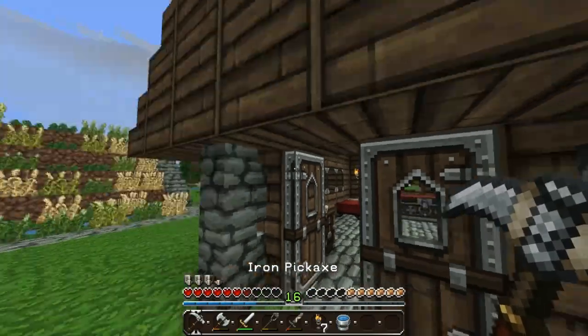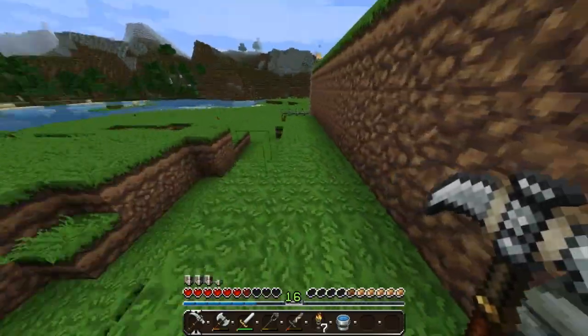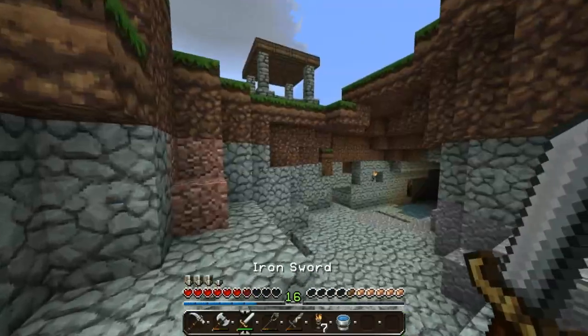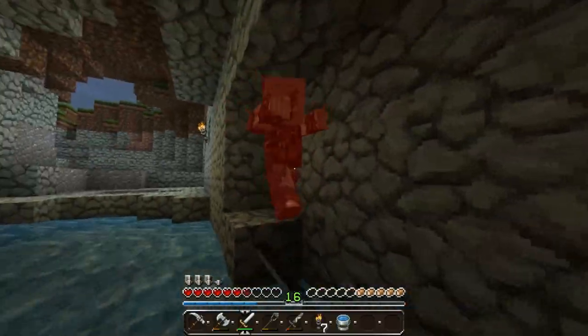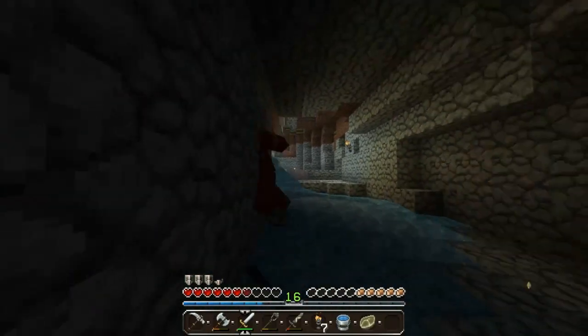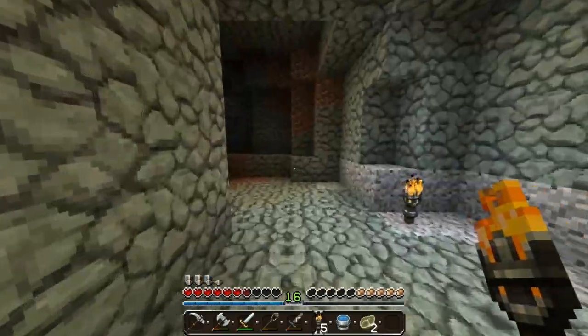We're going to do a little bit of mining. I'm going to try to find some iron because iron is a super good resource, especially for armor. I want to finish my armor — I need a chest plate and a helmet, but I don't have enough iron. I always want to keep a little supply of iron so I can make stuff when I need it. Let's kill these zombies and put a torch down so they stop spawning.